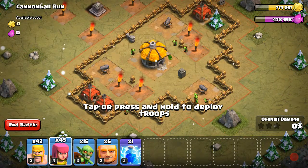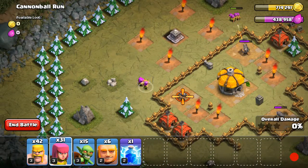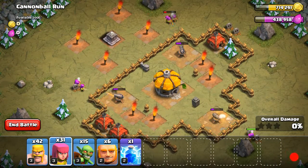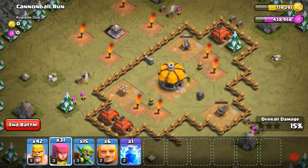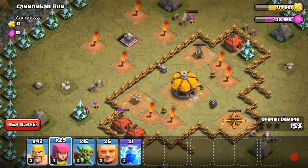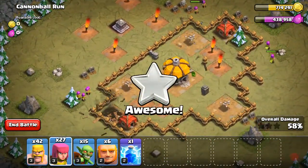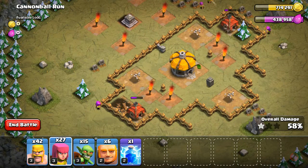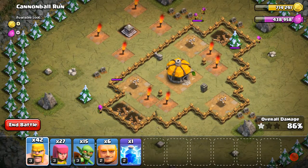Just drop about 6 archers on every cannon. I just drop a few more. You can drop some Barbarians in the middle just to speed some things up.